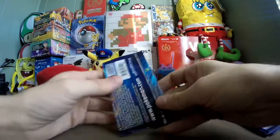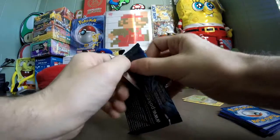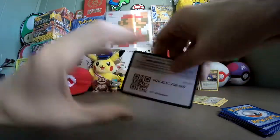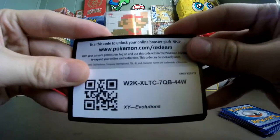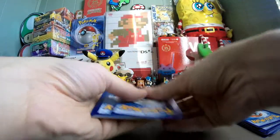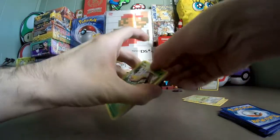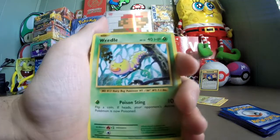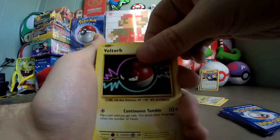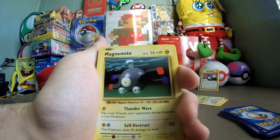Okay, Mega Charizard pack. Come on, get some good cards for me. I got one good card at least — a secret rare, Here Comes Team Rocket. I'm looking for some really good rare cards. Here is the final code card. And here we go. Starting off with a Weedle. Next up is a Voltorb, Poliwag, Ghastly. Last common is a Magnemite.